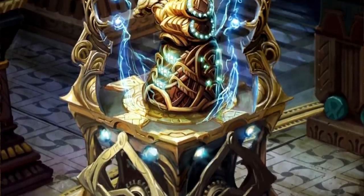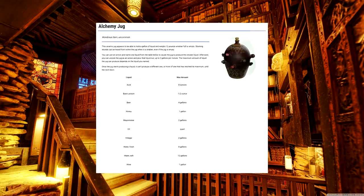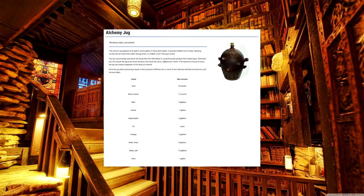Alright, now we come to the magic items, so I'll go down the list from level to level. Starting with SECOND LEVEL! Alchemy Jug. Ask your DM if you can remove the restriction of only one type of liquid per day — the most fun I've had is goofing off with this thing. Bag of Holding. Come on, you know what this is.